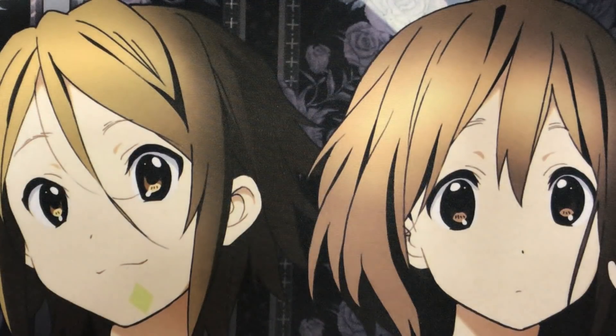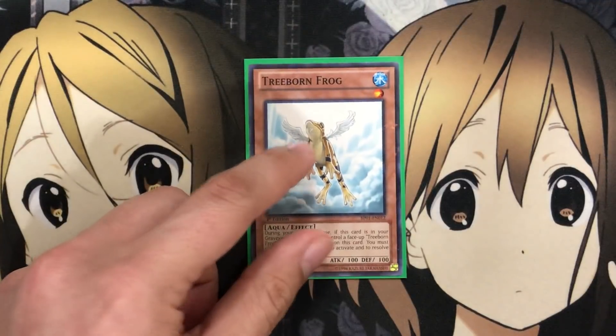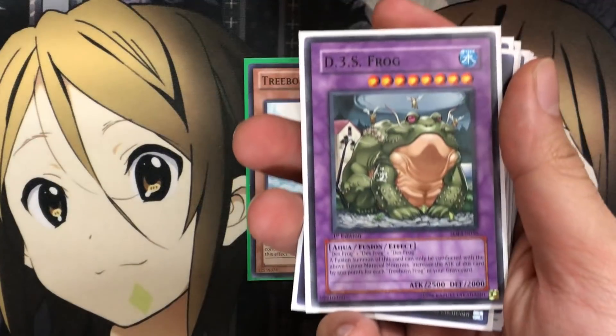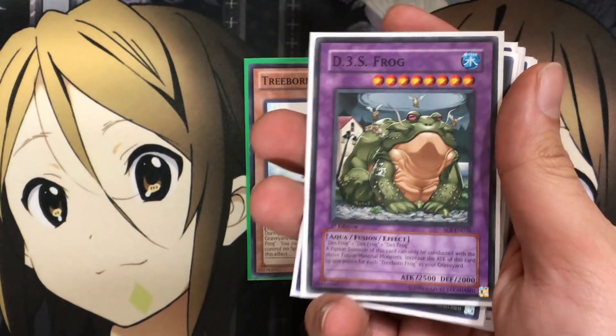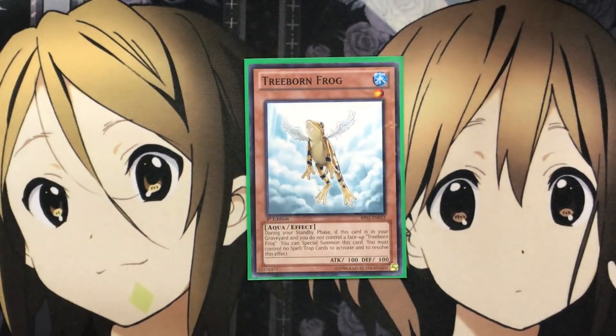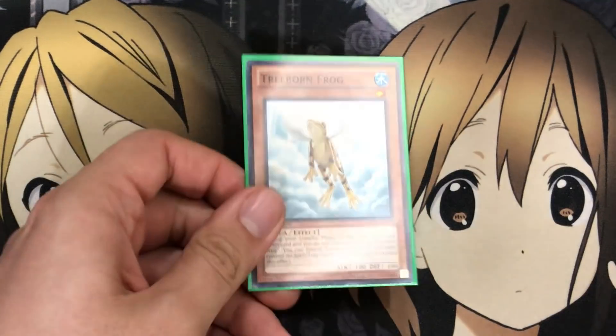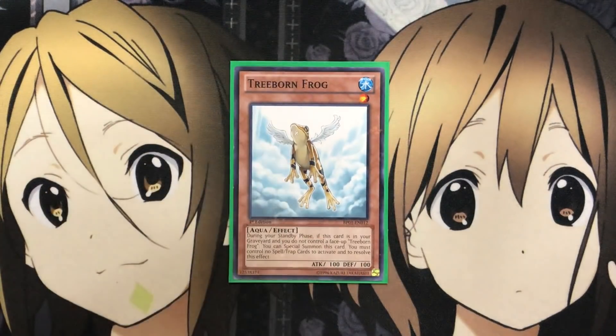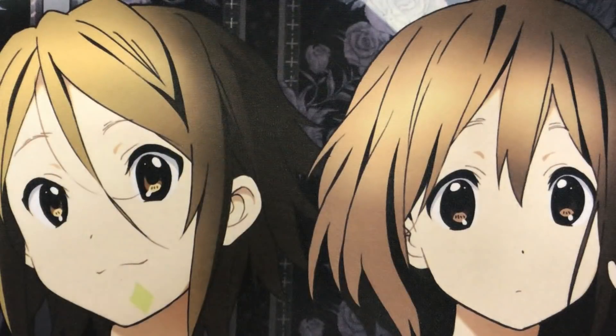There is one more monster we can't forget: Treeborn Frog. I run just one Treeborn because it's easy to set up in the graveyard with Foolish Burial, and also because Des Frog gets an attack boost based on Treeborn Frogs. The faster you set it up in the graveyard, the more power you have. When you control no spells or traps, you can special summon it for a tribute or another easy link option.